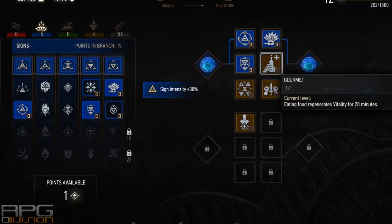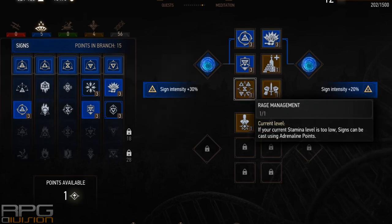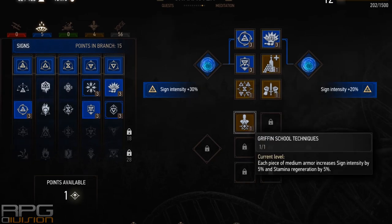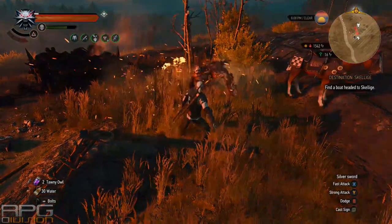Then we have the Gourmet general skill, which is going to be in every one of my builds most likely because it's just awesome, especially on higher difficulties. Adrenaline Burst increases adrenaline generation and using signs also generates adrenaline points. This is particularly useful in this build because next to Adrenaline Burst we are using Rage Management, which lets us use adrenaline points to cast signs if our stamina is too low. The last passive is Griffin School Techniques — with 3 medium armor pieces we get 15% increased sign intensity and 15% increased stamina regeneration.